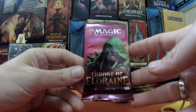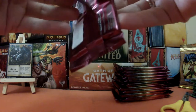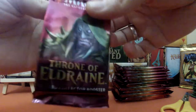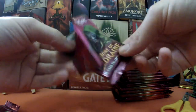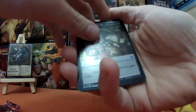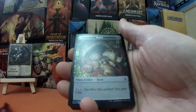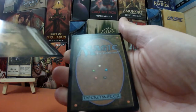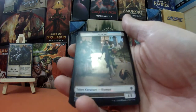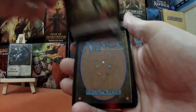I'm nervous but very excited — we are going to go through this pack and see what on earth we can find. Oh my gosh, we've got the foil token! Look at the tokens — absolutely amazing. This is the only place you can get the foil tokens. We have a foil food token, which is lovely, and it's double-sided too. We've got a 1/1 human on one side and our food on the other — very, very nice indeed.